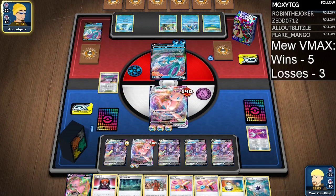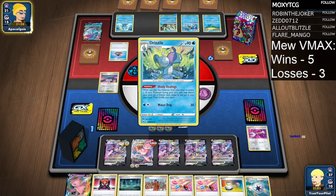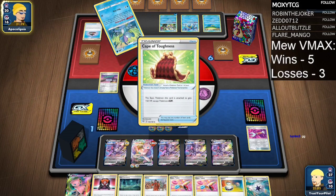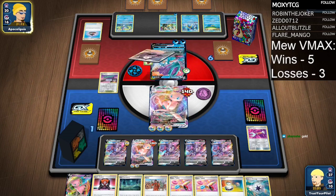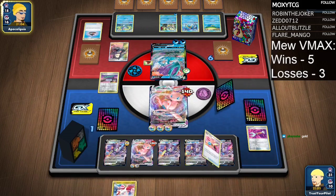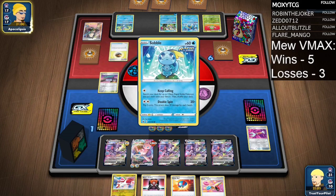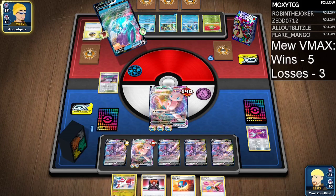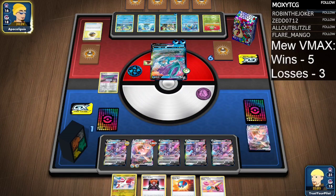This is not the Mew VMAX list I started the stream with, but it's the one I'm ending with — it went 8-1 in the most recent Special Fusion Legal Tournament. Make sure you type 'gold' so you're entered in today's giveaway. I have four Genesect V in play. Path to the Peak would be horrible for this deck. I have Boss's Orders — that's game. They would have to play Fan of Waves and Crushing Hammer and all these things. I think I played that game perfectly. If you're ever facing off against Suicune with Mew VMAX, do what I just did: just hold back on your bench for as long as possible, and then just go nuts.